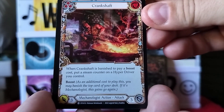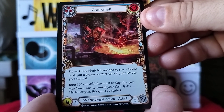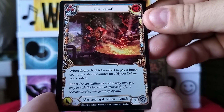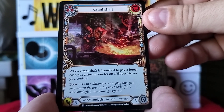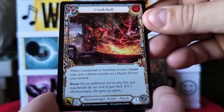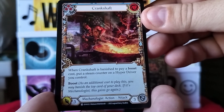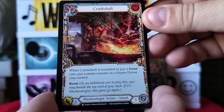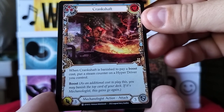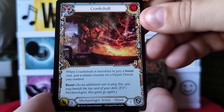Next card is Crankshaft — a mechanologist action attack. When Crankshaft is banished to pay a boost cost, put a steam counter on a Hyper Driver you control. Boost: as an additional cost to play this, you may banish the top card of your deck; if it's mechanologist, this gains go again.